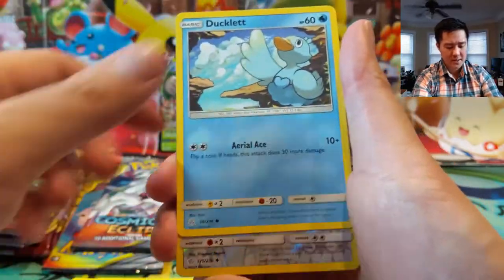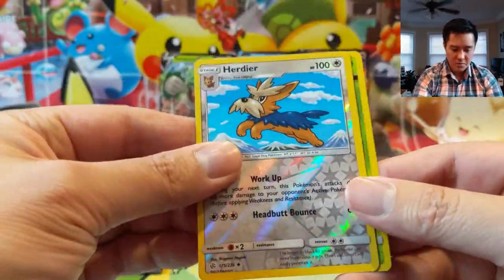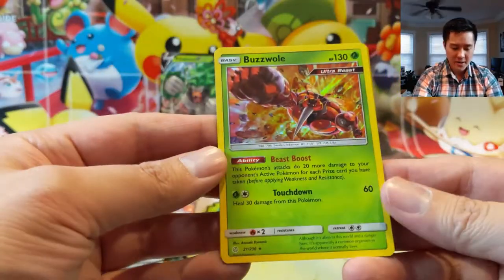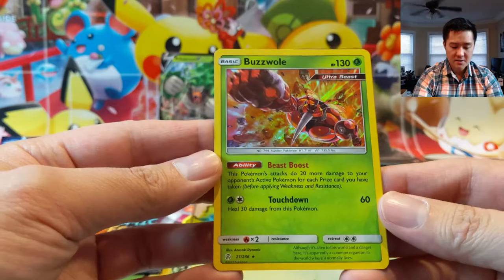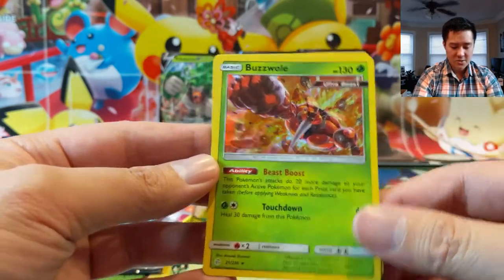At pre-order prices I'd say it's a pretty good buy. At MSRP, if you're just looking for the promos and something cool to open, that's okay — but I don't think you're going to get your money's worth. Buzzwole with Beast Boost — kind of a cool card, powers up as you take prizes, didn't do much here.